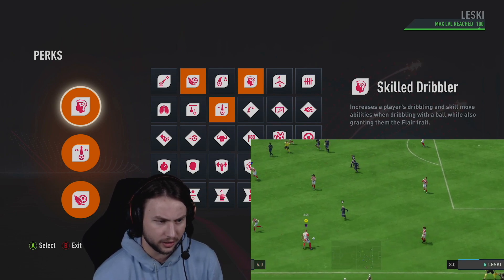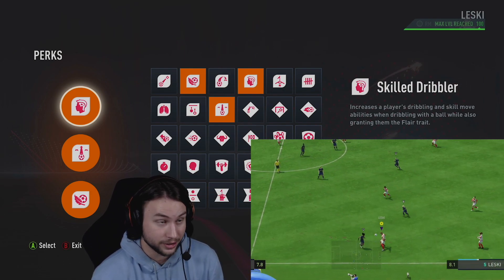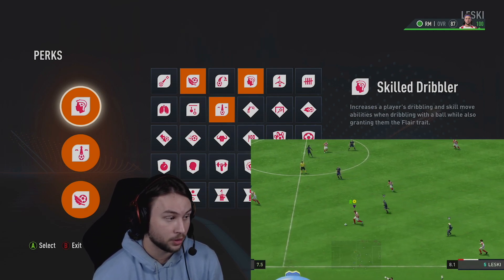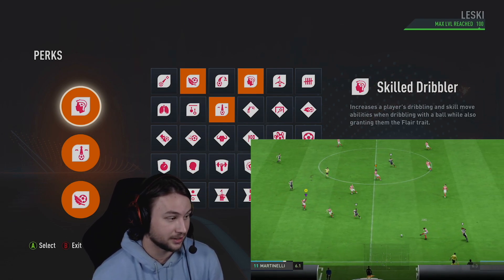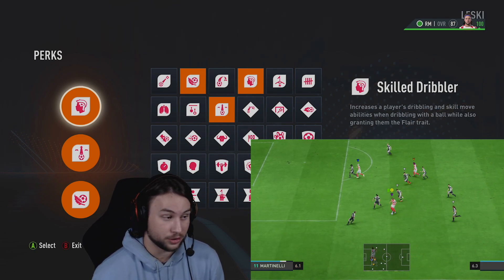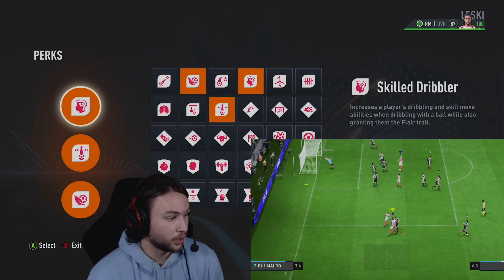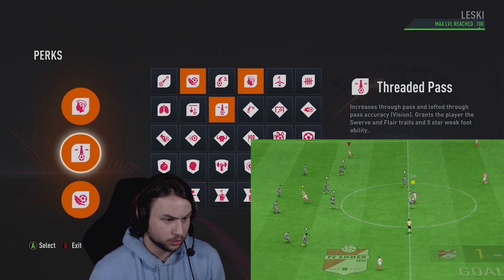For the first perk on this build I decided to go for Skill Dribbler. The dribbling stat on this build is 88, and with Skill Dribbler on I'm assuming it'll upgrade the dribbling stat by plus 5 or plus 10, so it'll probably be mid to high 90s. That's very clutch for a playmaker build — we're going to be in tight situations, and especially since we're so big, having very good dribbling is nice. The second perk I always use is Threaded Pass.